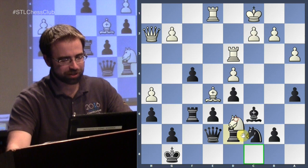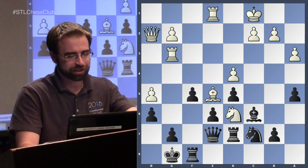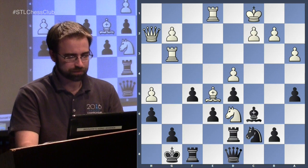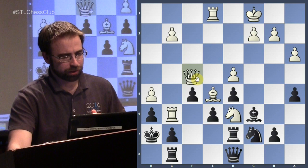The position is actually already lost — both strategically and tactically the computer announces it's winning. Threats pile up on g7, and then there are so many sacrifices available. In the game he played queen f4, which is a good move, but he missed an amazing brilliant tactic. You may want to pause your video at home — this is a tough move to find, but it's very spectacular.